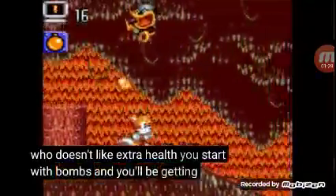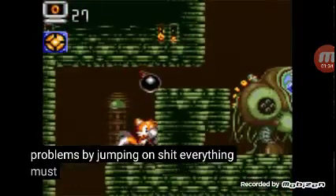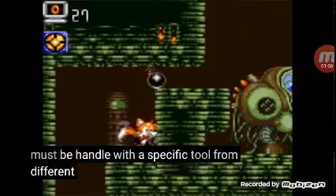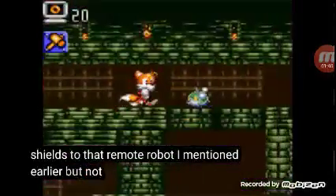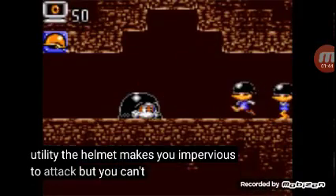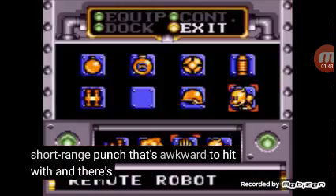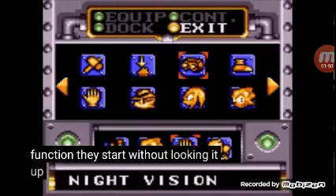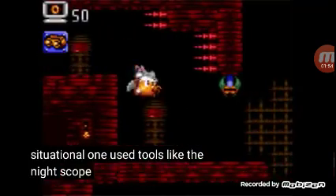You start with bombs, and you'll be getting a lot of mileage out of them, because unlike the platformer, Tails can't solve his problems by jumping on shit. Everything must be handled with a specific tool — from different types of bombs, defensive shields, to that remote robot I mentioned earlier. But not every item has equal utility. The helmet makes you impervious to attack, but you can't move. The knuckles item is a pathetically short-range punch that's awkward to hit with, and there's some I'm not even sure what function they serve without looking it up on a wiki. And some items are merely situational, one-use tools, like the night scope.